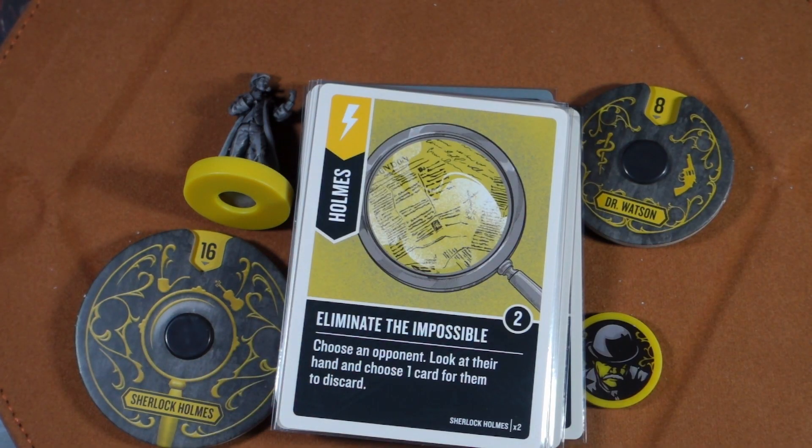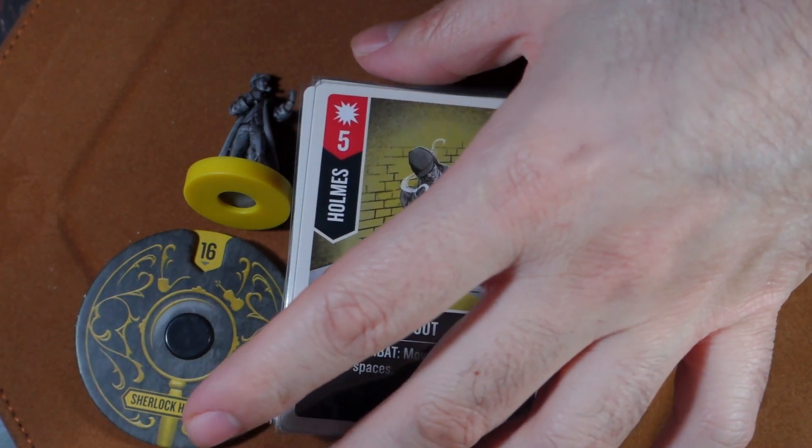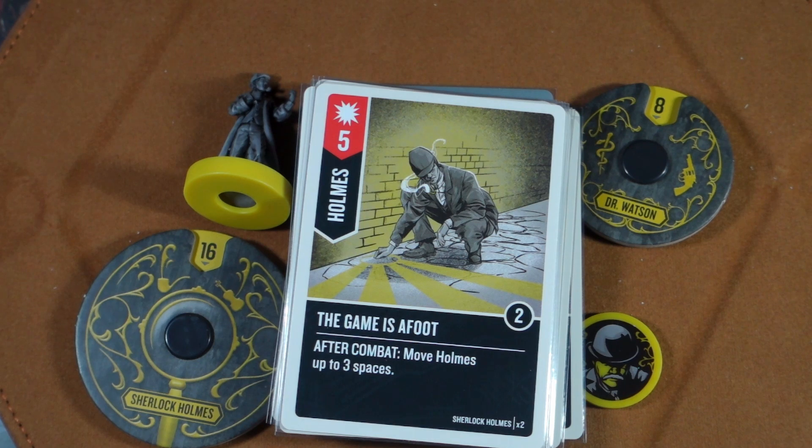His last skirmish card is Eliminate the Impossible: choose an opponent, look at their hand, and choose one card for them to discard. Then his final card is The Game is Afoot — five damage, and after combat, move Holmes up to three spaces. You can hit them and then move on out. That's great especially against another melee character, because they'll have to waste time trying to catch you.